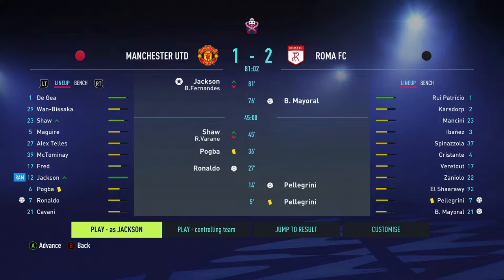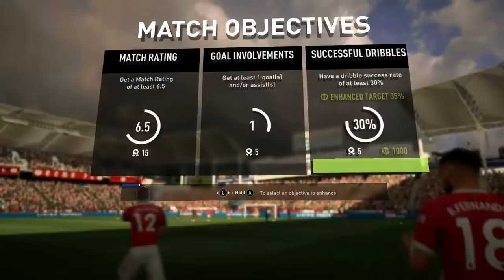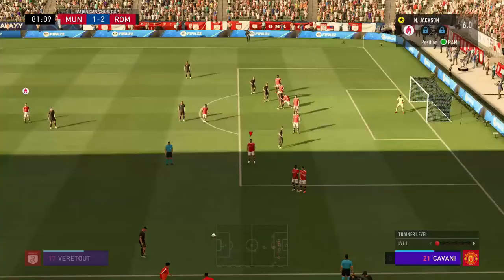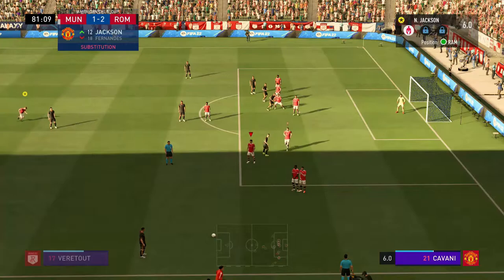Man United versus Roma FC. Man United are 2-1 down and we are being brought on in the 81st minute to see if we can help turn the game around and get the point back for United. We have to get a match rating of 6.5, get at least one goal or assist, and have a dribble success rate of 30%.